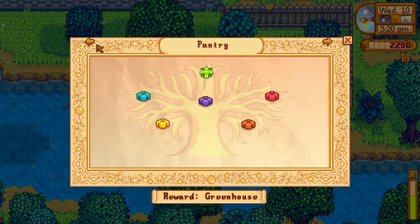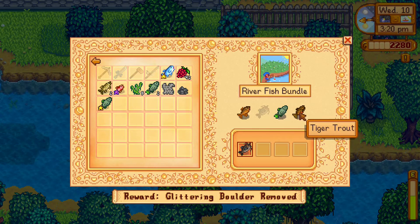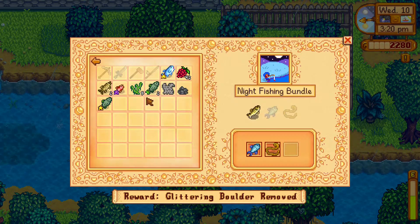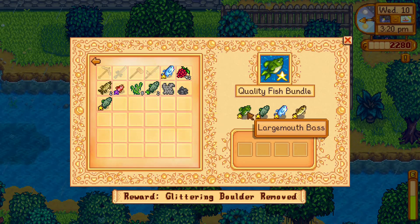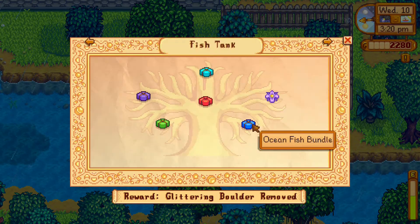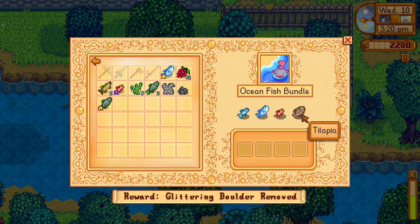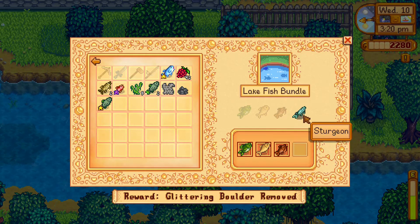Let's see what we need to get for the fish tank. So river fish — we got the shad. Tiger trout's in the fall. Sunfish you need to get when it's not raining. Walleye's in the fall. Quality fish — I could go and try and get a largemouth bass. I'm already sort of having a fishing day, so that wouldn't be too bad. Tilapia are until 2 p.m., so we're kind of done there.